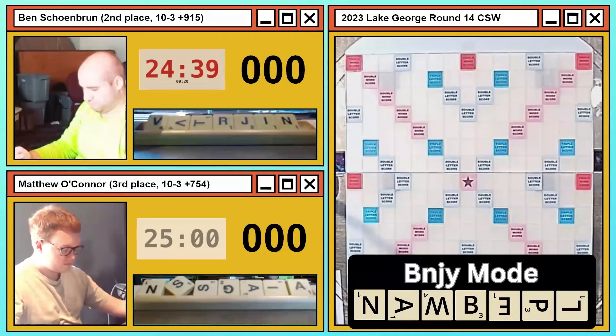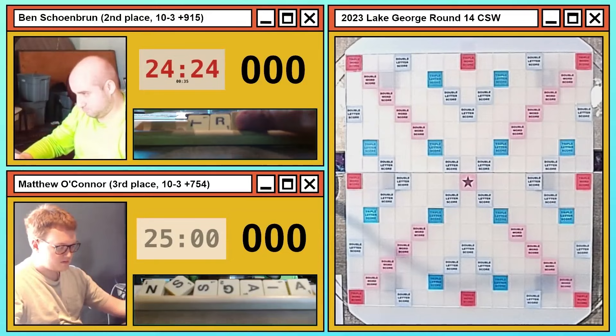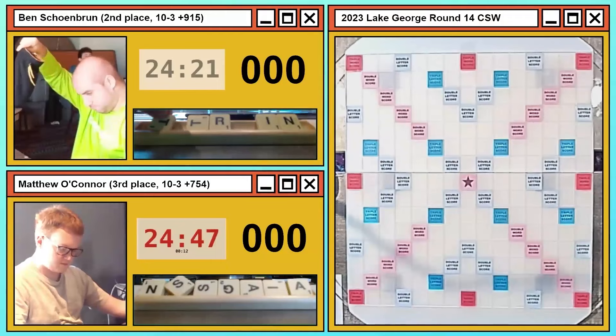Yeah, there's no question — you can't get rid of both V's, you can barely get rid of one V. You can get rid of the J and keep two V's, but none of that is worth doing. Probably exchange JVV. You have to do some analysis on leave quality, but maybe keeping INT — T-I-N-R has good synergy. I think this is the right exchange. Yeah, I'd hold INRT as well. So VVJ is the exchange for Ben on the first turn.